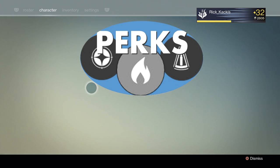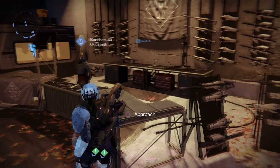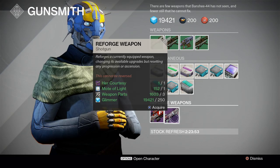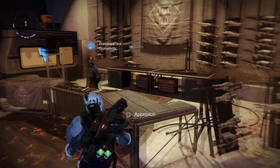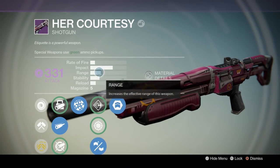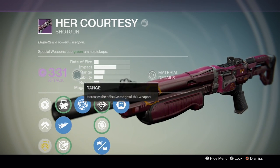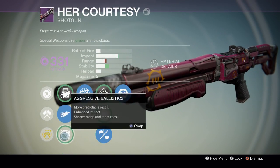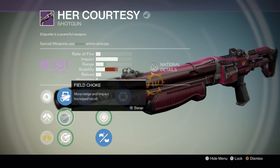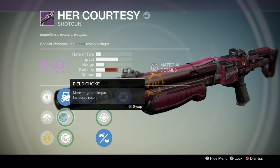Now let's go over the perks. First, it should be mentioned that this gun is able to be reforged. You head over to the gunsmith and you can completely change its perks for some motes of light, weapon parts, and glimmer. Since impact was very high, I wanted to increase the range as much as possible to boost the one-shot potential in the Crucible. For the first ballistic choice, I went with Field Choke.